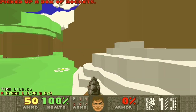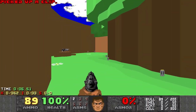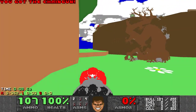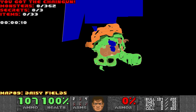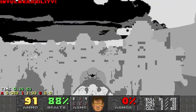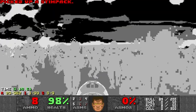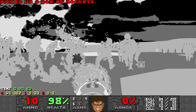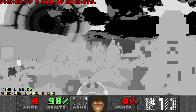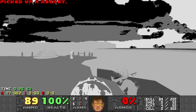Welcome Doomers to DIY map 9. We've got a nice map here called Daisy Fields. Let's go. I'm going to grab the rocket launcher and kill these imps. They give you invulnerability, so it's not too hard.